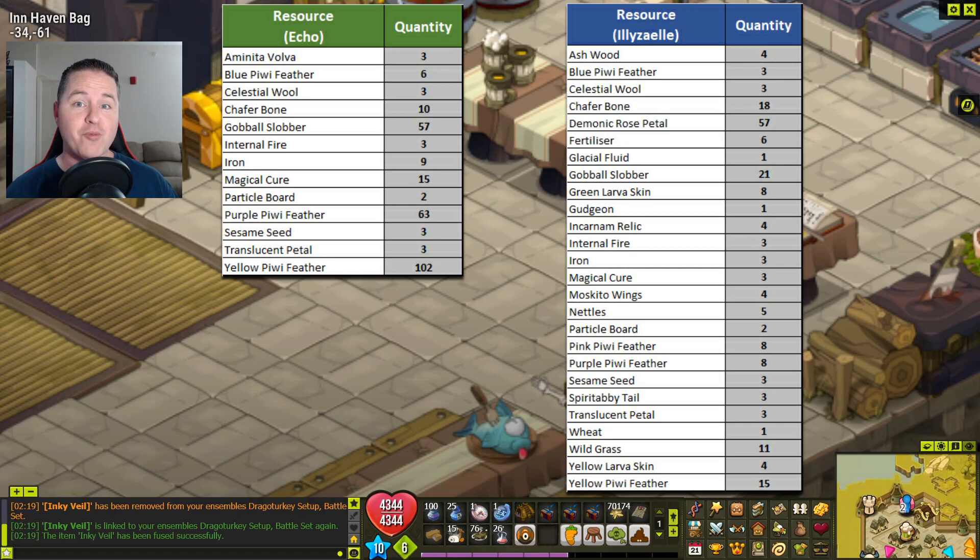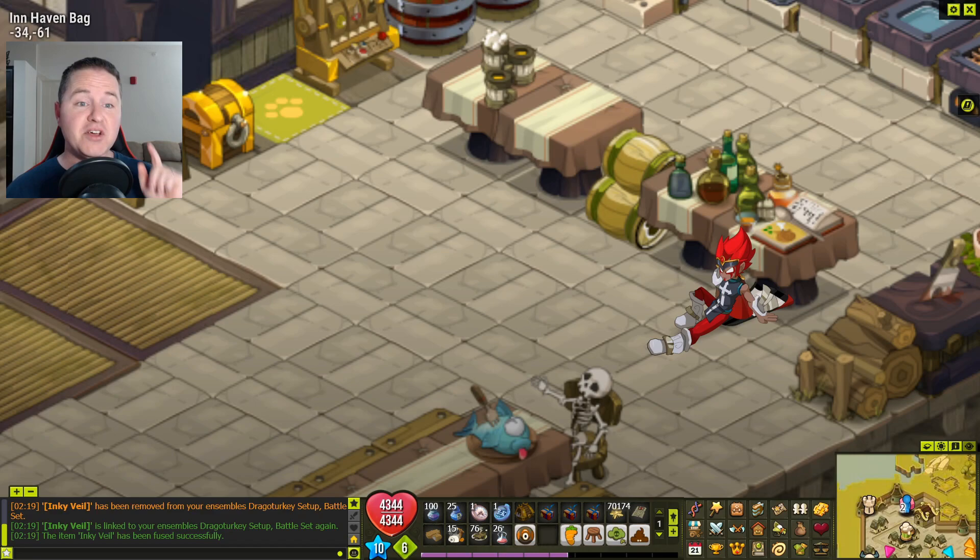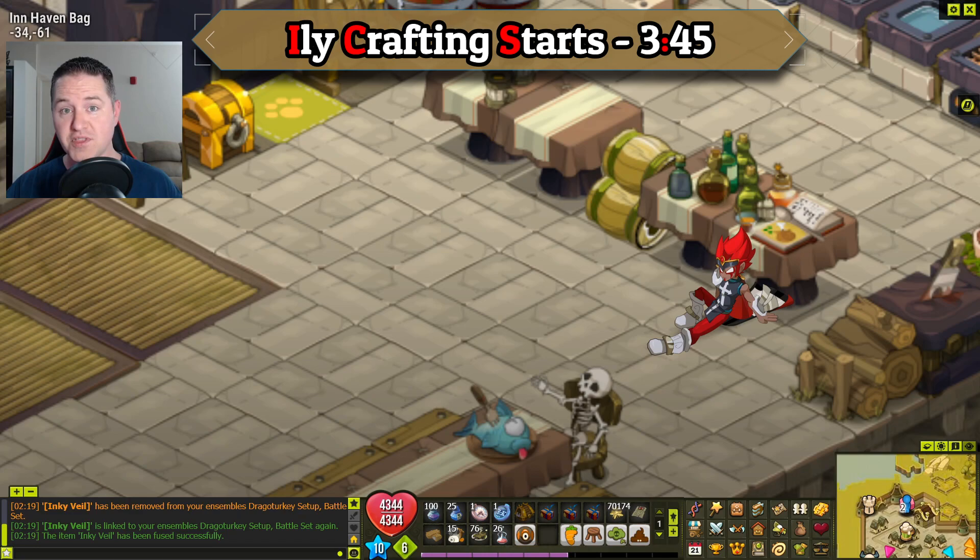Now it's time to start crafting the Echo list. If you're on Ilyza, jump to the corresponding location in the video for the crafts you need to make for this guide. Alright, Echo, let's do this.